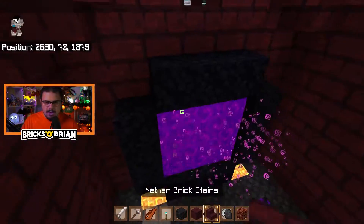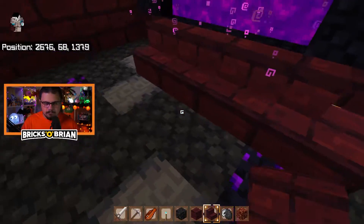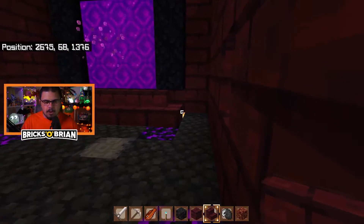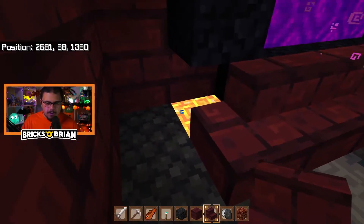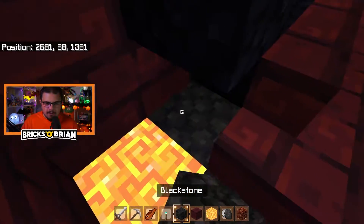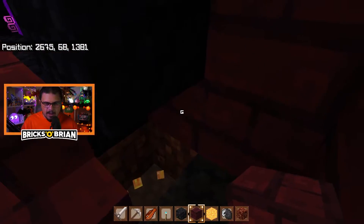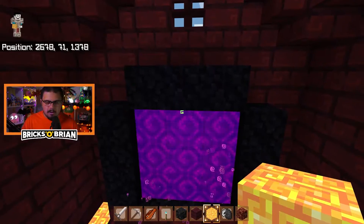I'm going to use these right here just so I have a means to walk up there. That kind of works — bam, there we go. You can still see the illumination from the glowstone, you just can't quite see it directly. I don't know if I like that, so let me swap these two around. Yeah, that might work a little bit better — plug that in there. That doesn't look awful. I don't mind that at all.